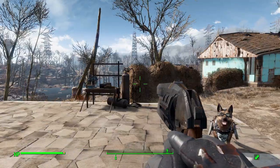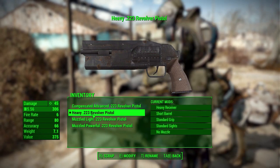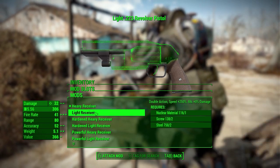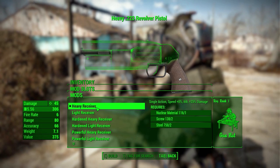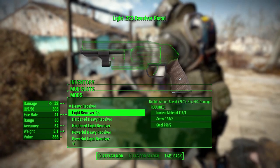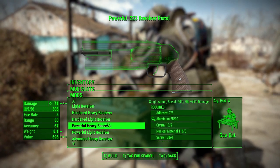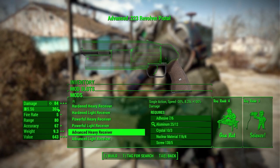Once you have one of these on hand, you can go up to any weapon workbench to play around with it. In the receivers, we have a fair few options — a heavy receiver with much more damage at a slower firing rate, or a light receiver with less damage but much higher firing rate and less weight. You then have a hardened variety of both for additional damage, a powerful variety, and then finally an advanced variety. Look at that 84 damage that the advanced heavy receiver does.